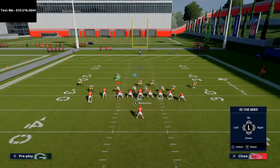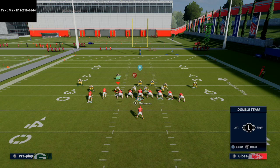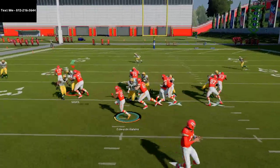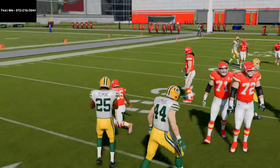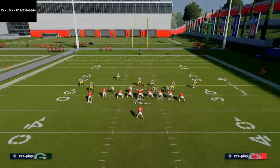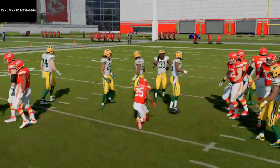For example, I can ID whoever I want the center to block — it could be this guy or that guy. The key block for zone weak is on the outside. From there you can do different motion snaps — I can motion either tight end over, or either wide receiver. So I might motion that receiver to the left to bluff like we're running a quick slant. Zone weak I think is very underrated from this formation — people don't realize the power it really has. It's just a yard gainer, but it's solid.